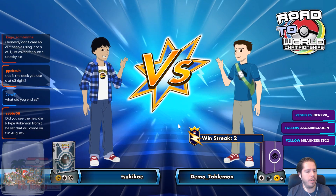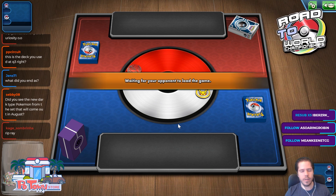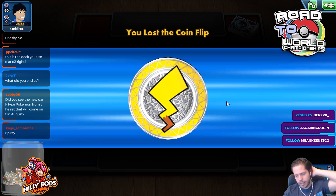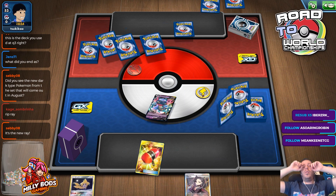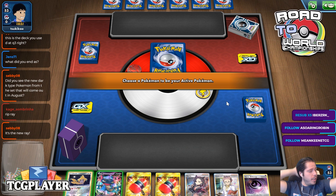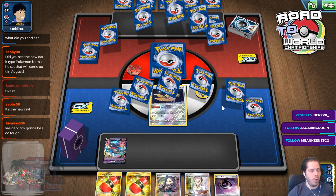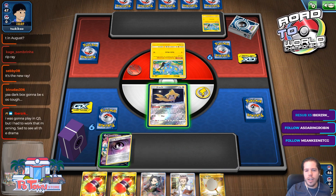Did I see new dark-type Pokémon cards come out? Yes I did. They look pretty cool. It might make Falinks not suck anymore. Because that full bench Vitality Band Falinks takes a 1KO on the VMAX — it does 160 times 2, that's 320. So it might make Falinks not suck. That will be the title of my Falinks video when the time comes in August: 'Falinks doesn't suck anymore.'